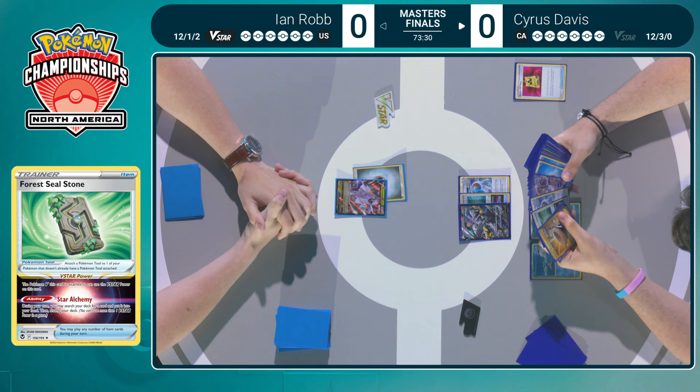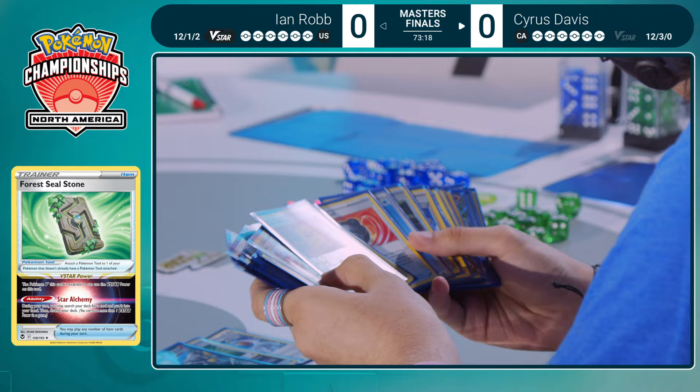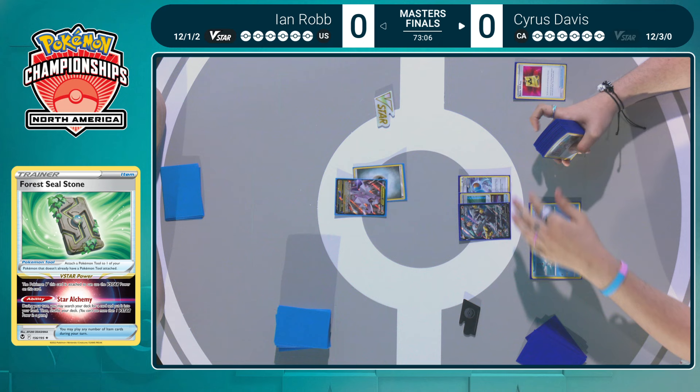We see the Forest Seal Stone getting us potentially a second Battle VIP Pass, potentially a supporter — perhaps an Irida that could get you a Water-type Pokémon and the Battle VIP itself. Looks like Cyrus is eyeing down that Irida, that Battle VIP Pass, that Inteleon V. Irida really is just a supporter that can get you anything you want.